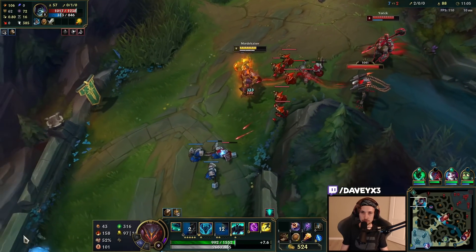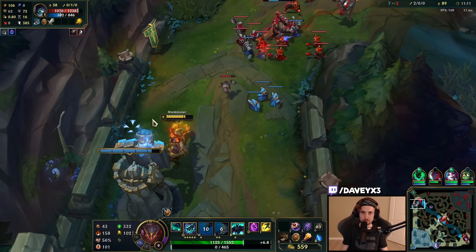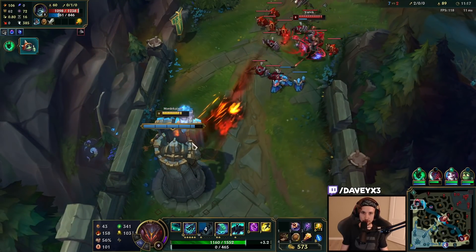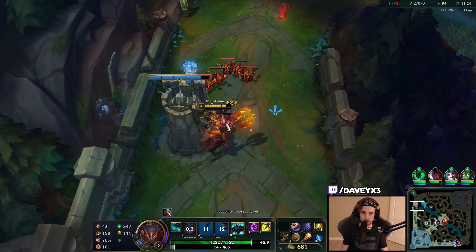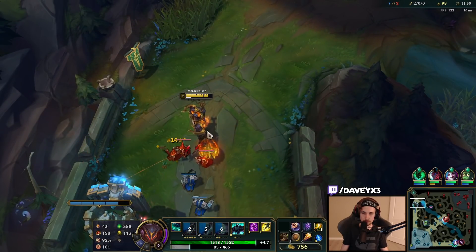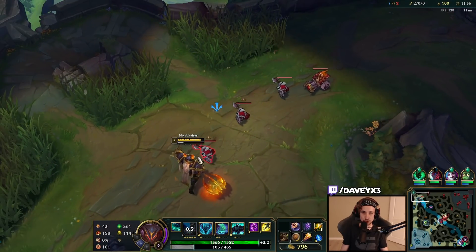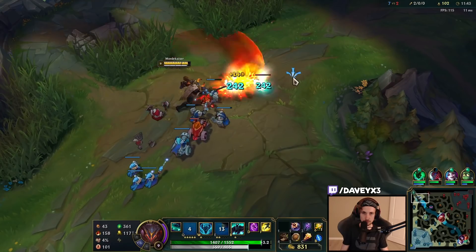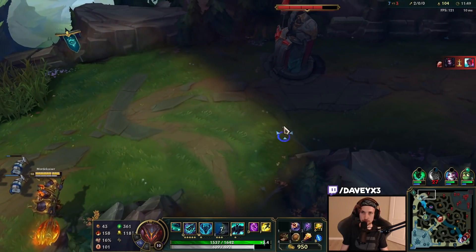He's popping his ultimate out — interesting. I did not expect he would throw out his ultimate, I thought he was going to keep it for a long time. Good thing about Mordekaiser is that you can heal back everything with your W. We now have about a 40 CS advantage already. Unfortunately we don't have any plates but that will be fixed soon. Nice — let's get plates.